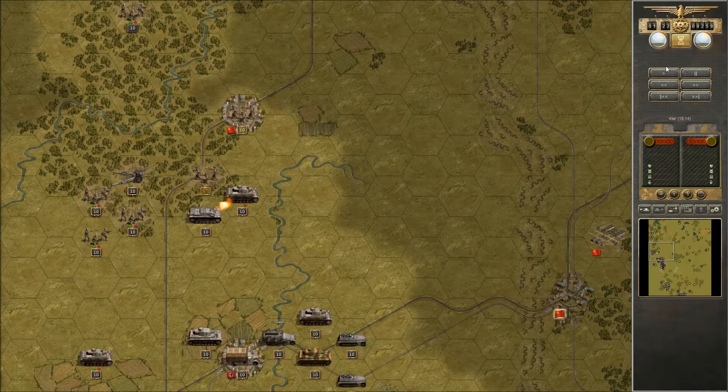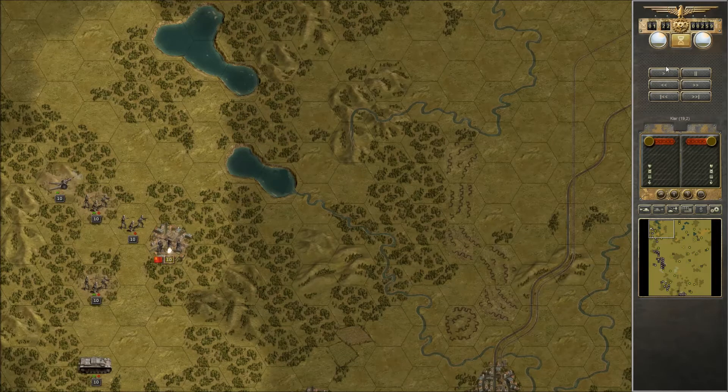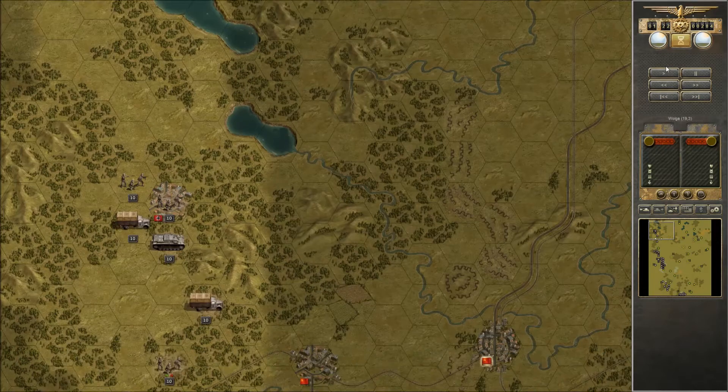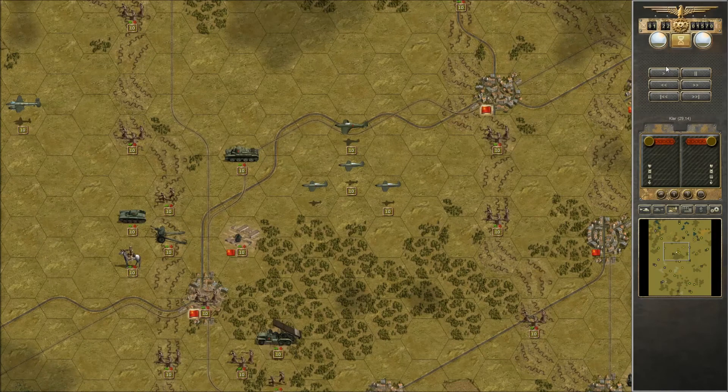Just pushing through the lines slowly, moving up without making major engagements yet. That will come when we hit the first defensive line. There may be a few light tanks trying to intercept, but there are no major forces between us and the first line. Most Russian troops in this scenario are very defensively positioned, waiting in their entrenched positions. The Germans are the ones on the move, and you really cannot afford any delay.